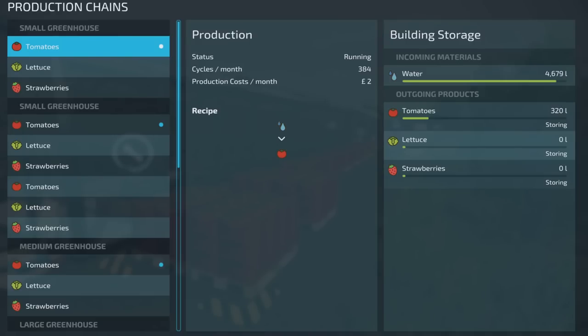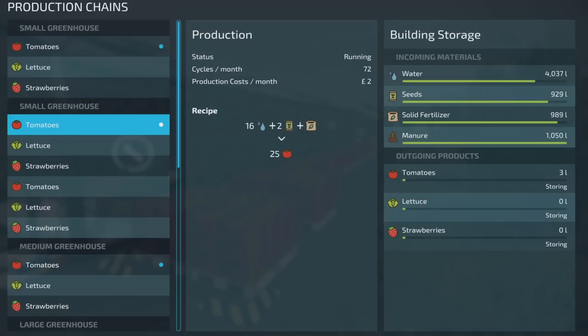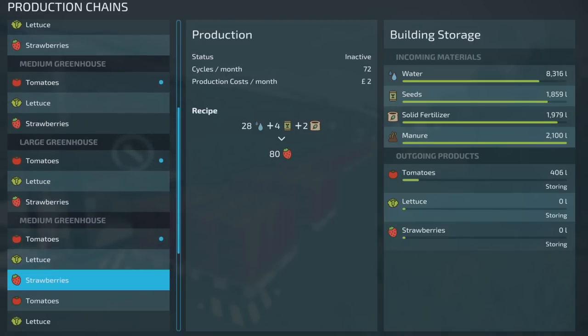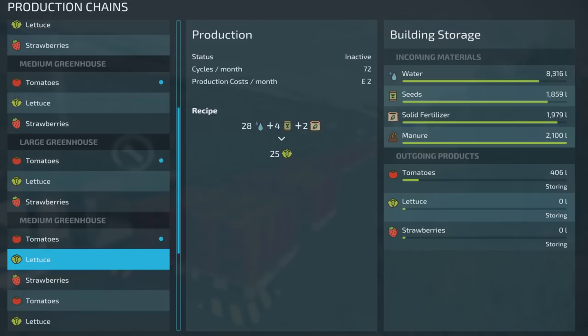Let's look at what we've actually used. The standard small has 4,679 litres of water left; the small modded one has 4,037 — so we've used more water. But look how little solid fertiliser we've used to get that output — next to nothing. The modded medium has 8,316 water left versus the medium standard's 9,438, so yes, the modded ones are using more water. But the outputs for our seed and solid fertiliser usage are not horrendous at all.